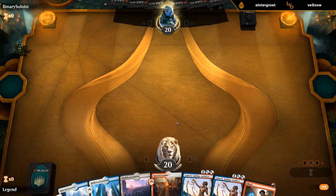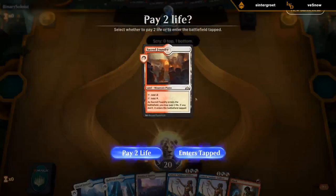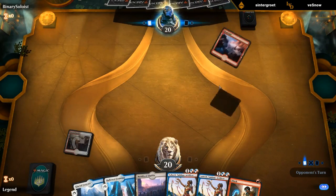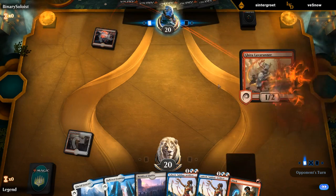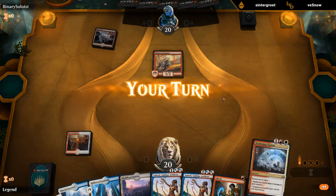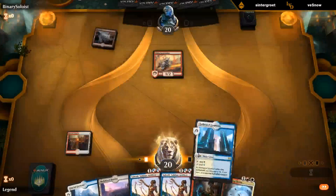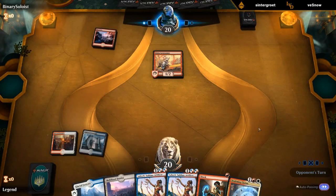Probably leading with tapped Sacred Foundry. Even if we're up against a mono-red deck, it's questionable to take 2 to shock a hasty creature. We don't have a turn 2 play lined up where we'd like to shock and then be able to play our 2-drop. Clarion's a good one so I'm gonna sandbag the Shock. Although there is of course a concern of enabling Spectacle if the Lava Runner hits us.